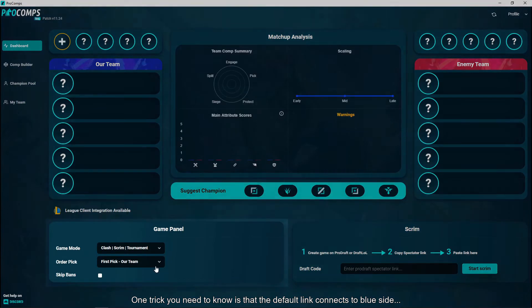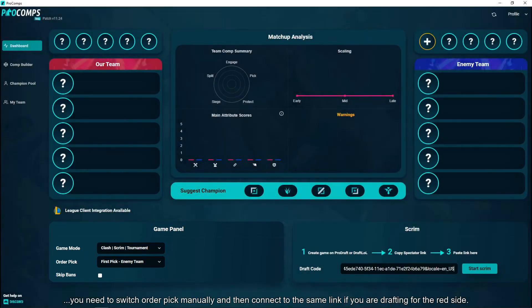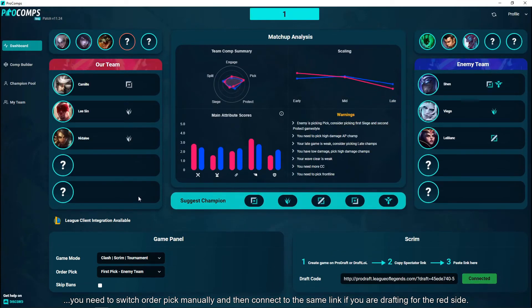One trick you need to know is that the default link connects to blue side. You need to switch order pick manually and then connect to the same link if you are drafting for the red side.